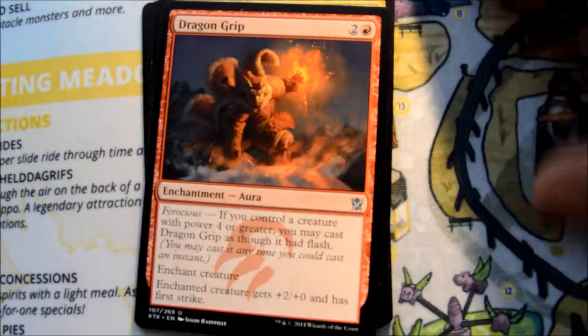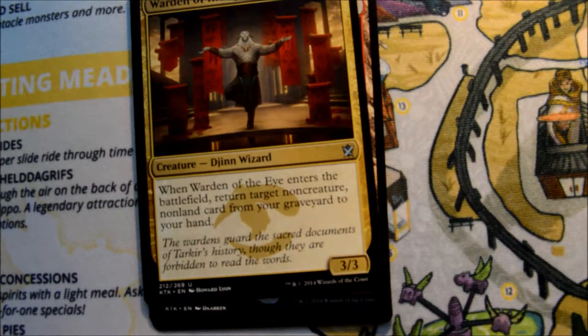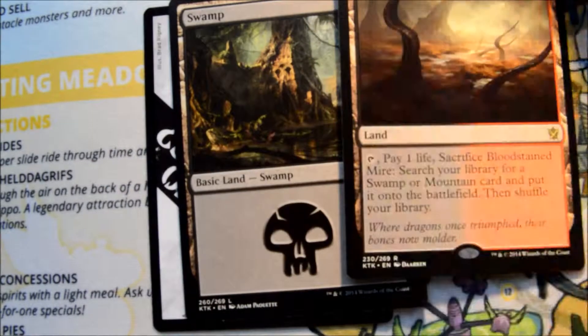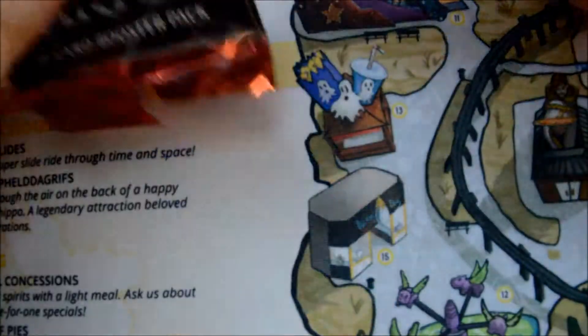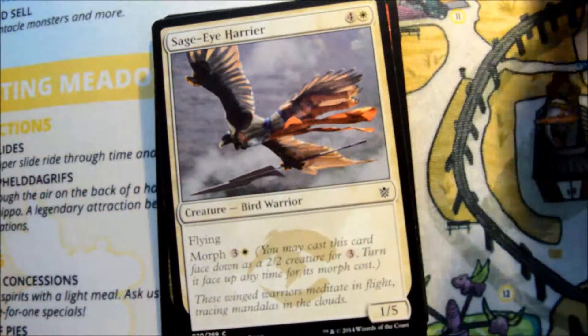First uncommon, Dragon Grip, Abzan Charm, Warden of the Eye, and our rare is a Bloodstained Mire. Awesome — so two fetches so far out of these six packs. That's pretty awesome, actually. Maybe our luck had to change. I don't know if you've been watching some of our other openings, but we've got some good pulls — don't get me wrong — but two Fetchlands, now that's an epic pull.